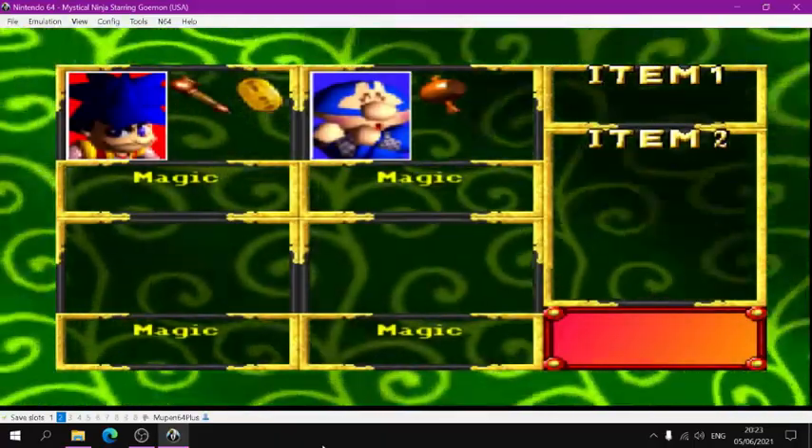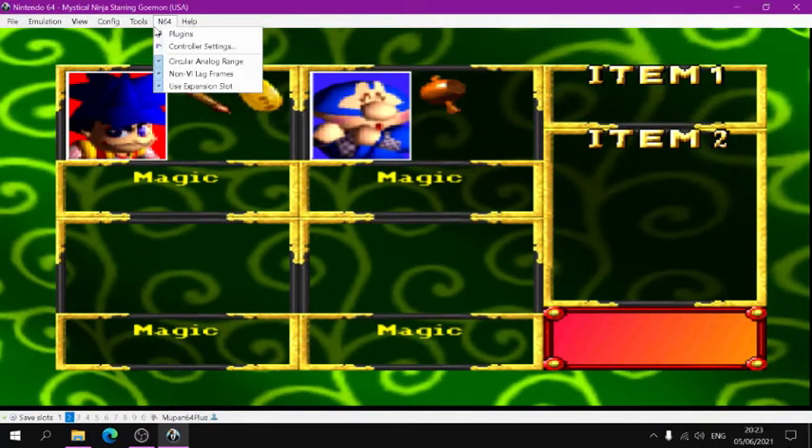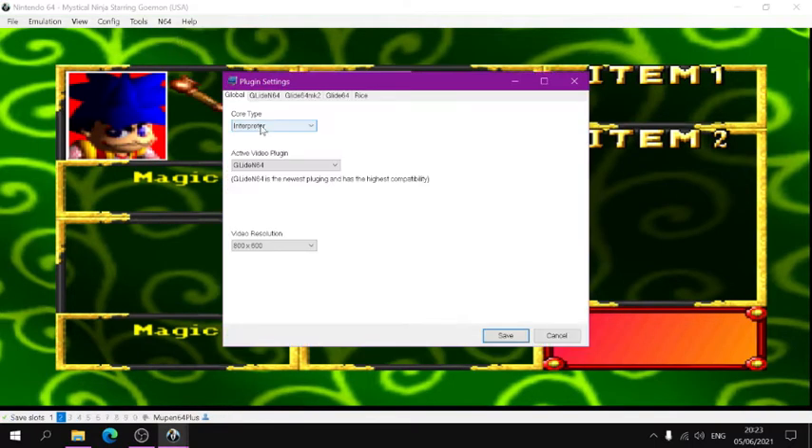When you install it, your settings are going to be a little bit defaulted. Depending on your hardware, the plugins I'm using for this are the Interpreter and the Glide64 N64, and I have the video resolution set up as well. I can full screen at any time, which is pretty nice. There's also a Rice plugin which is supplied with version 2.3. If you're going for a version further up, some versions don't have Rice included, so you may have to go online and find the Rice plugin. But 2.3 has it already installed, which is quite handy.